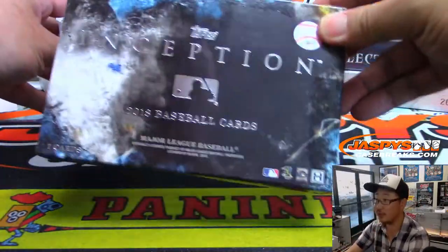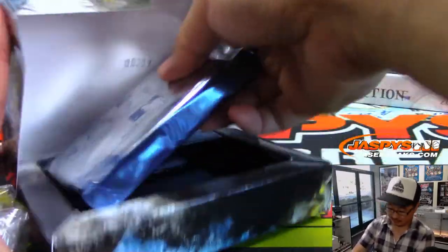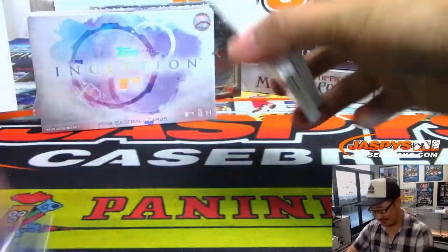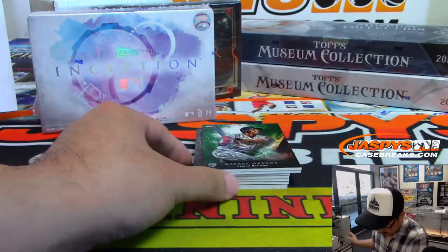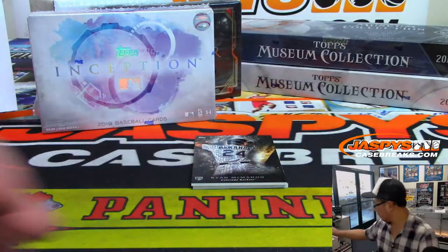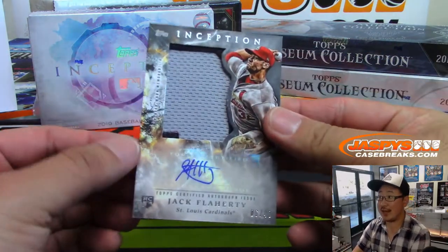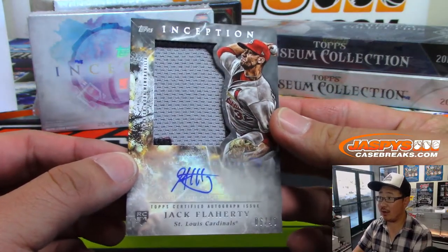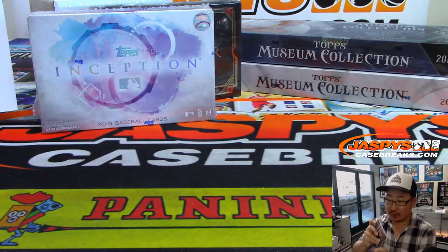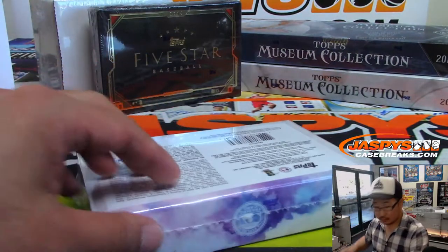Quick game of Who Am I. Let's do the older one first — there's 2018. Vogelbach is the Mariners defensive end. Behind Ryan McMahon looks like a patch auto — nice Jack Flaherty rookie jersey and autograph, 6 out of 40, for the Redbirds. That's going to go to Chris D — last spot mojo, bought that last spot straight up. We're getting pretty close to the end of this break and I see about seven orders coming in. Let's try to give away some money tonight.